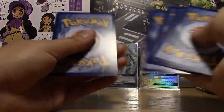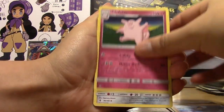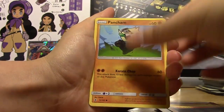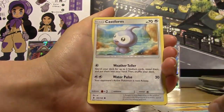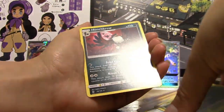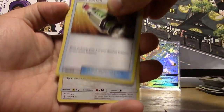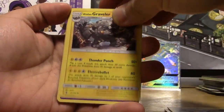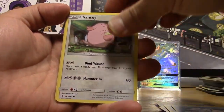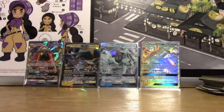Pack fourteen: Fighting Energy, Gliscor, Clefable, Hakamo-o, Patrat, Litwick, Pancham, Snorunt, Castform, Reverse Bellsprout, and a Regular Rare Honchkrow. Pack fifteen: Fighting Energy, Multi-Switch, Fletchinder, Alolan Graveler, Gothita, Pancham, Alolan Vulpix, Chansey, Petilil, Reverse Machop, and a Regular Rare Lycanroc.